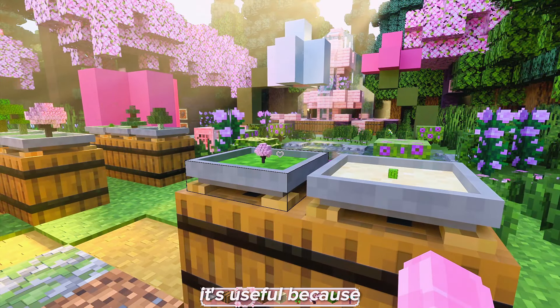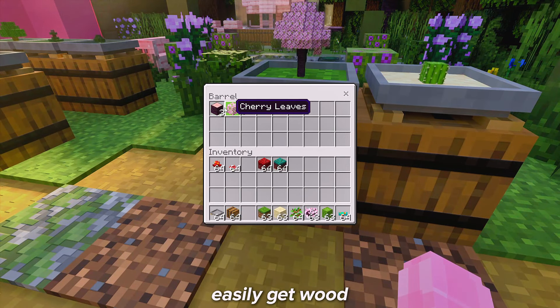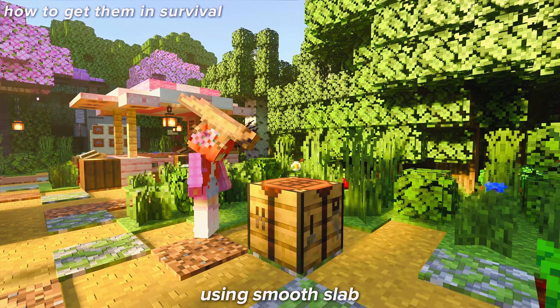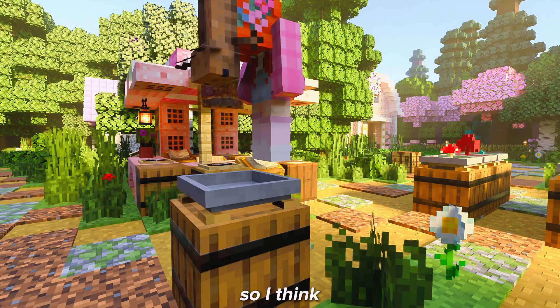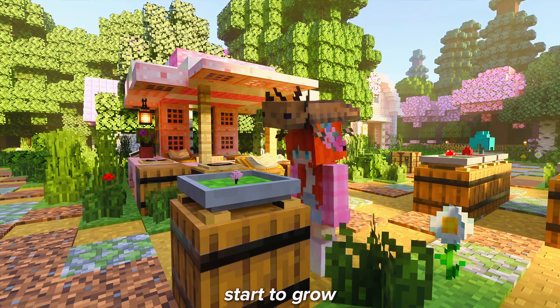Once used, inside the barrels you will easily get wood, sapling, and sticks without any trouble. You can get it in survival by using a stone slab, hopper, and some planks. So I think it's kind of easy to get them in survival and worth trying. It's also fun to see them start to grow from bonsai.